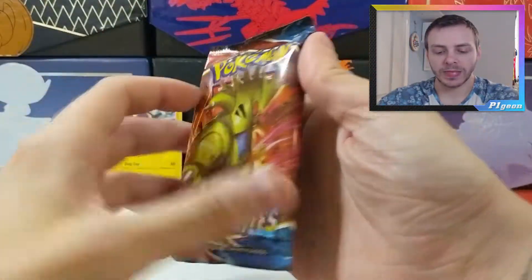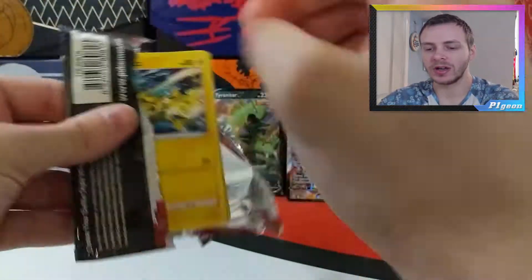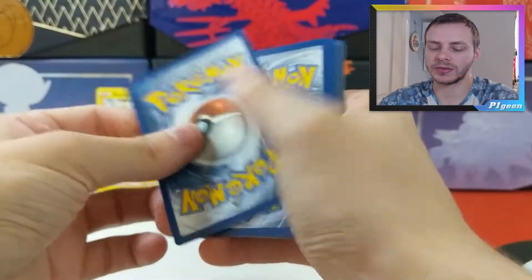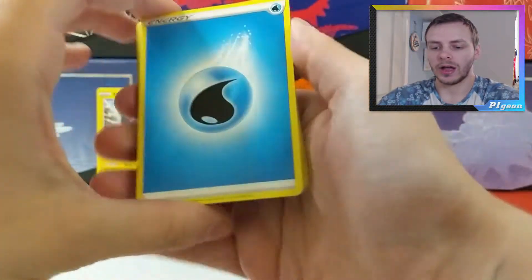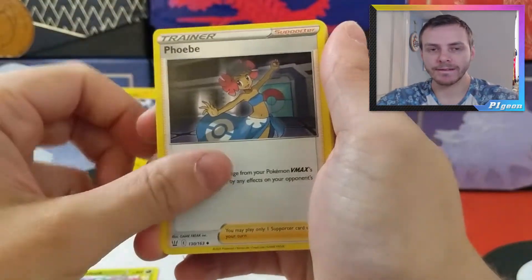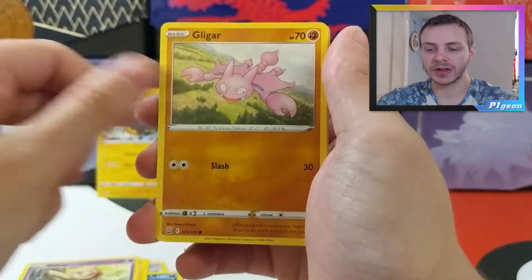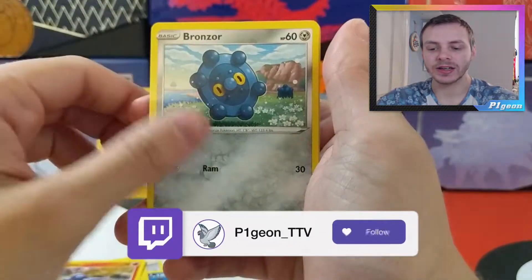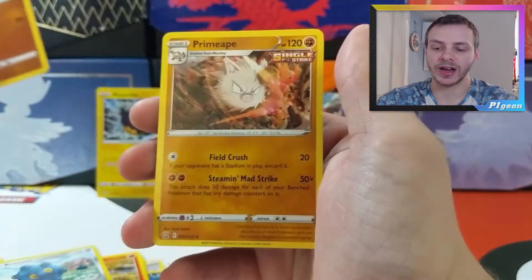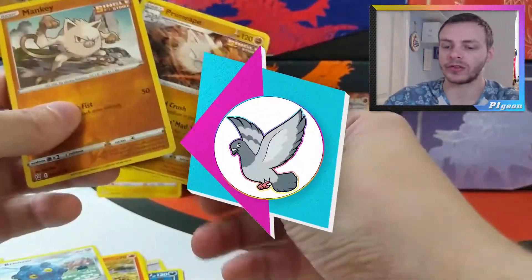And on to our last pack — the Tyranitar pack. Hopefully there's a Tyranitar alt art in this pack; who knows, we can hope. Move the code card out of the way. We have a Water Energy, Weepinbell, Phoebe, Honchkrow, Luxray, Baltoy, Gligar, Salandit, Bronzor, a Reverse Holo Mankey. And our final rare of the video is a Non-Holo Primape — so we get an evolution line to end off the packs.